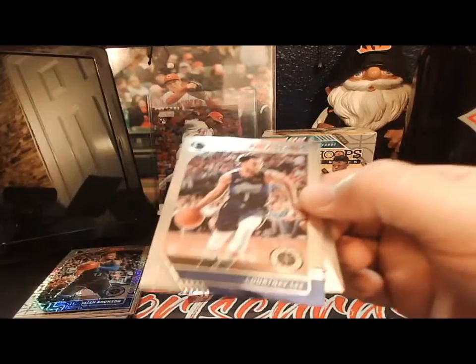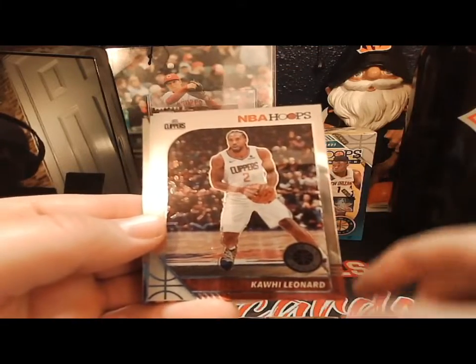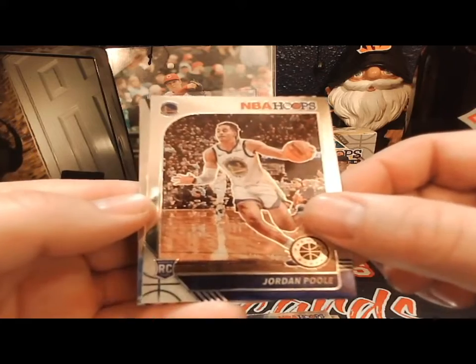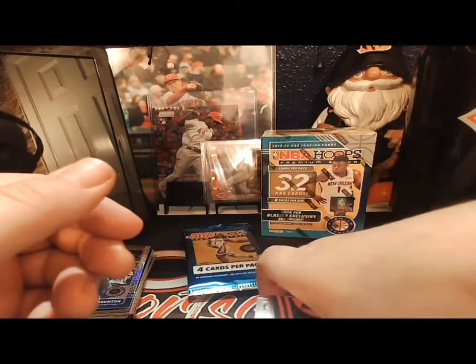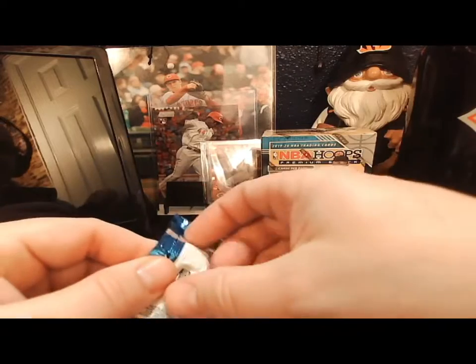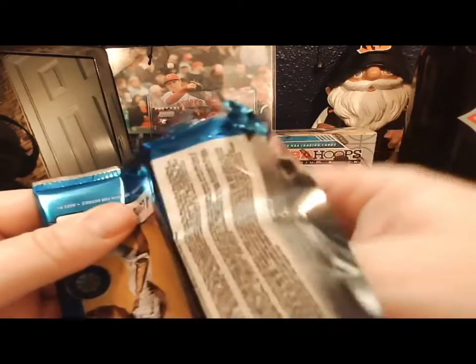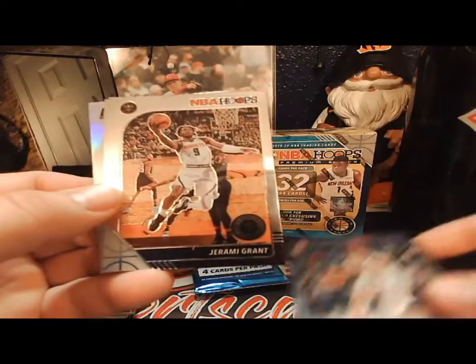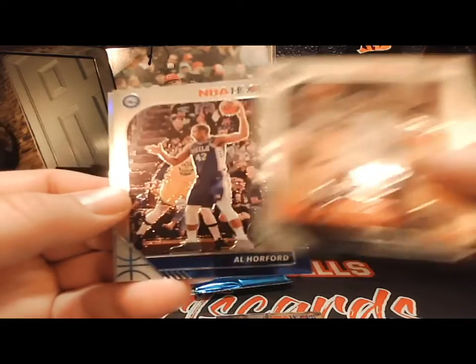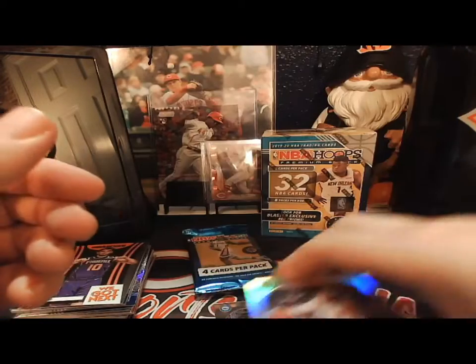I'll have this video up guys shortly. We got a Courtney Lee, Kawhi Leonard, Jordan Poole rookie card, and a Ty Jerome for the Phoenix Suns. Second to last pack - there's a nice Trey Young base, Jeremy Grant, Al Horford, and behind that a prism of Ricky Rubio.